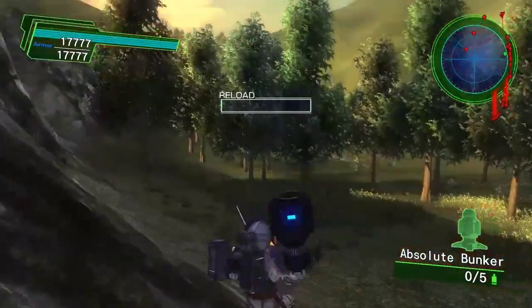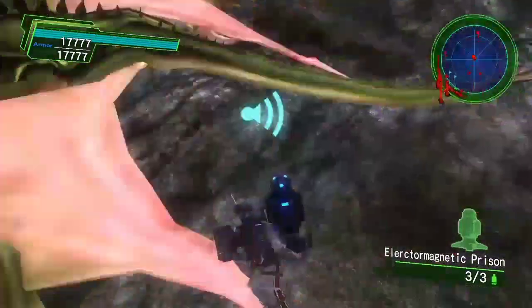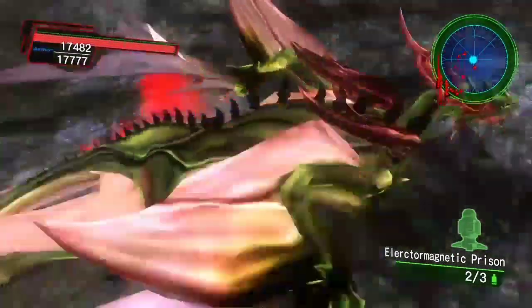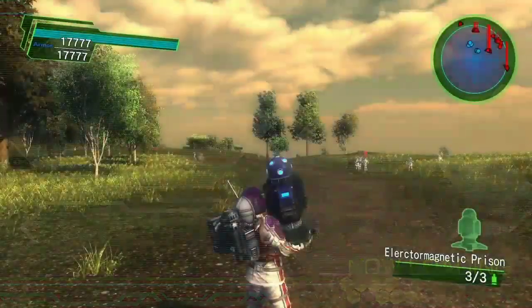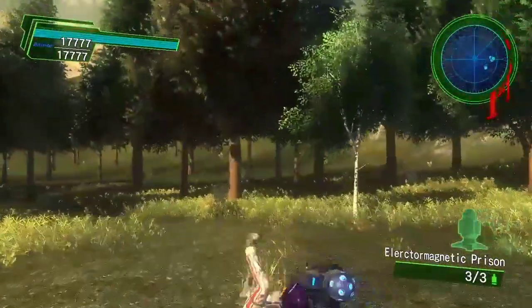I figured I'd share that because I've been playing around with shields a lot lately and trying to make this work. And it seems like it's very reliable when you do a jump to the left or right and then lay them. It seems like you can almost lay them on anything when you do that.